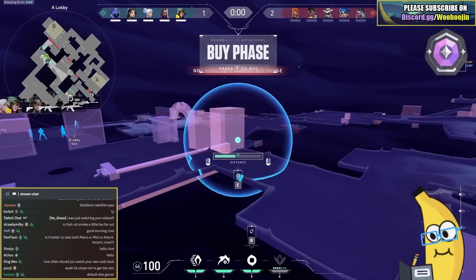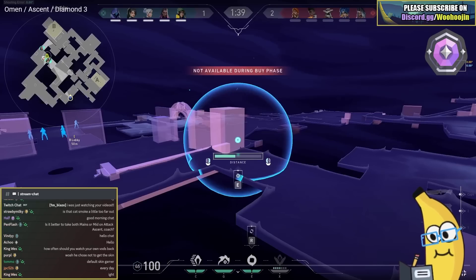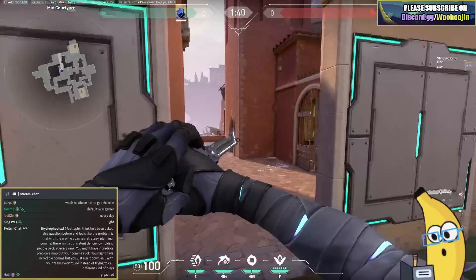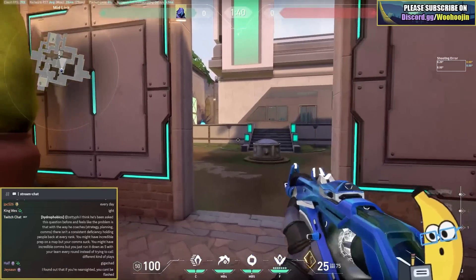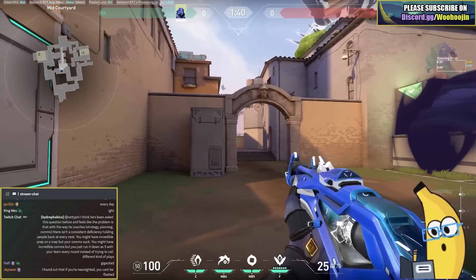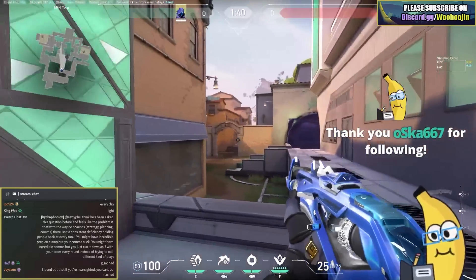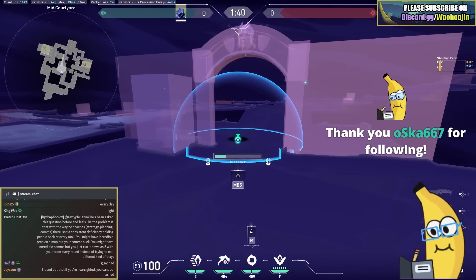Smoking Cat here is a little interesting. You have two options when smoking mid: you can smoke bot mid or you can smoke Cat. All three of your teammates are on Tiles, so by smoking Cat these three guys have to come out and fight this way. I think this is actually more awkward - if you're gonna smoke Cat it makes more sense for them to be up here. Since they're all on Tiles, the bot mid smoke makes more sense.